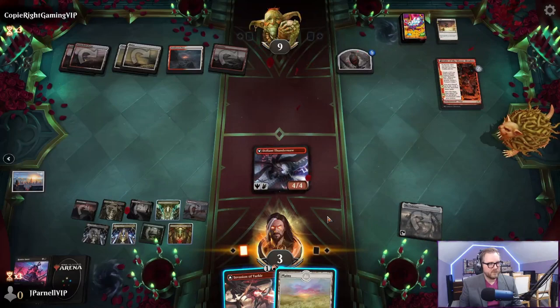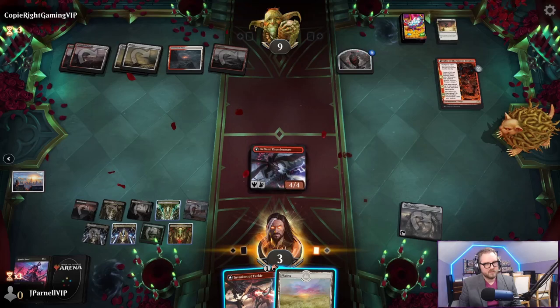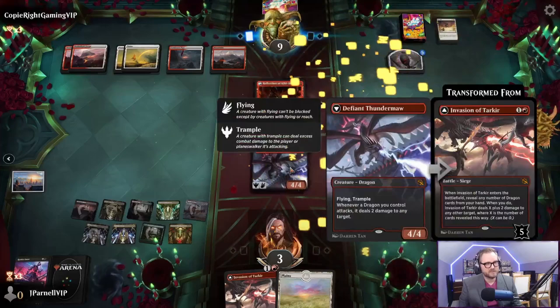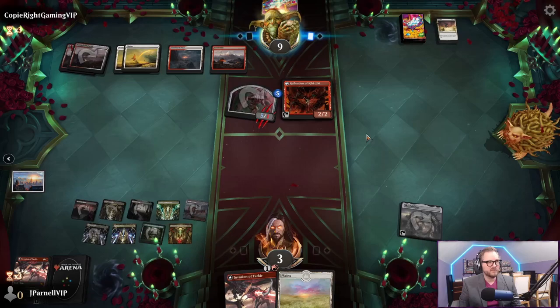We're going to pass the turn - oh wait, we did cast a spell. We should have got this. In our haste we went to get our normal thing. We gotta block, unfortunately. Don't let me lose to this punt. We will draw a card - Courier's Briefcase or we'll discard here, draw a card for the turn, Spara's Headquarters. This is a blocker. Invasion of Tarkir - kill that.